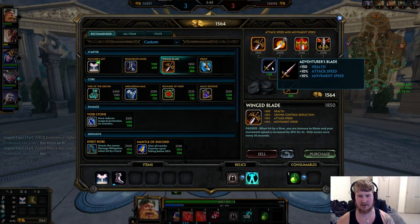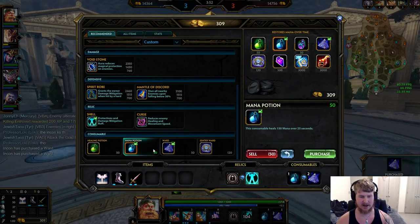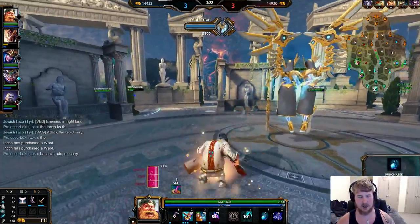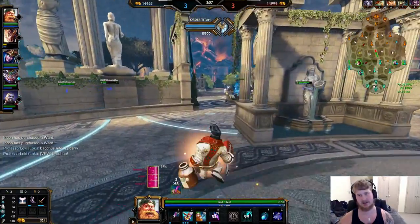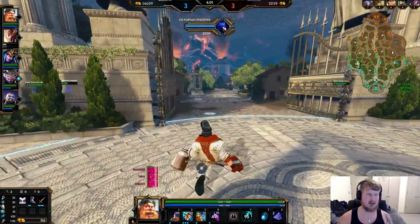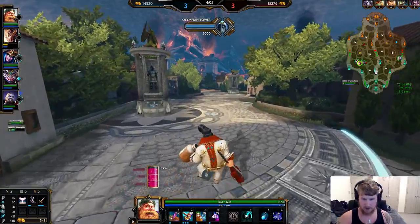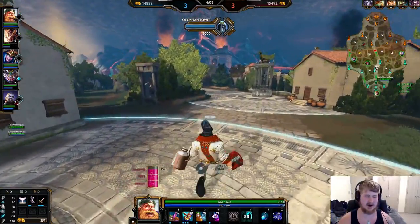We're going to start working on our build — getting Adventurer's Blade and a couple of wards. Sell that health potion, grab a mana potion. The notable exception to the chug rule: whenever you back to base, use your chug — period. If you're respawning, use your chug. If you're back in base, use your chug. There's no reason not to get yourself to 100% when leaving base, because you'll get your mana back walking out of the fountain anyway.